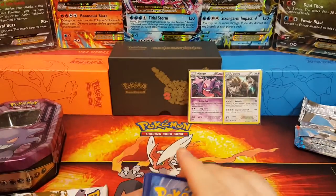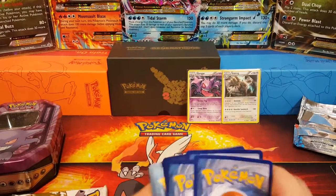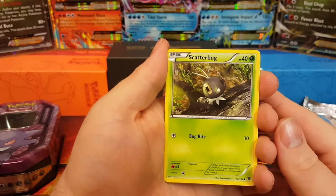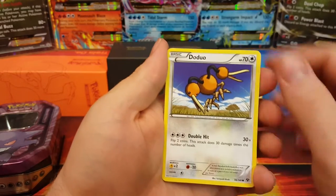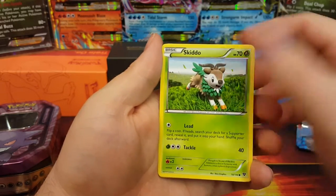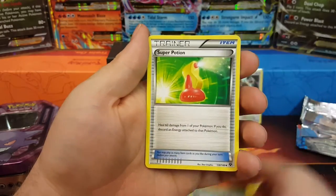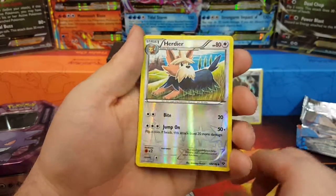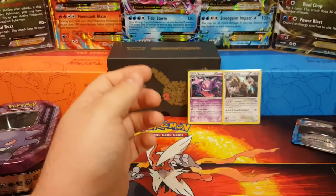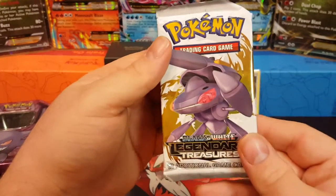Another code card — on Saturdays we'll just go ahead and give away all the code cards. Starting out the XY Base pack we've got Scatterbug, Doduo, Bunnelby, Bidoof, Skiddo, Evo Soda, Quilladin, Super Potion, and Headbutt Deerling.